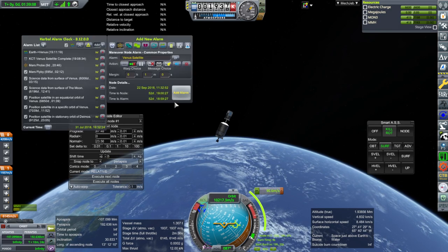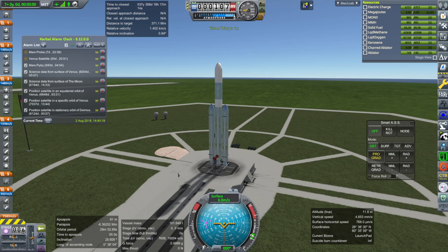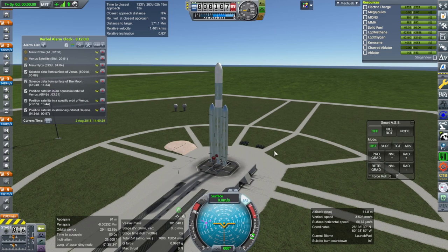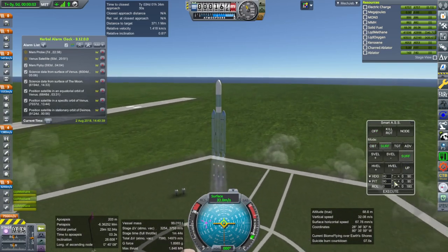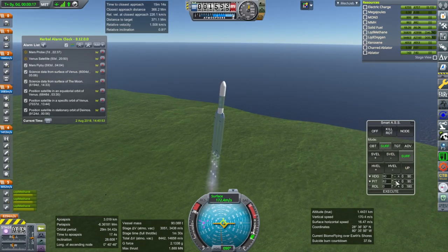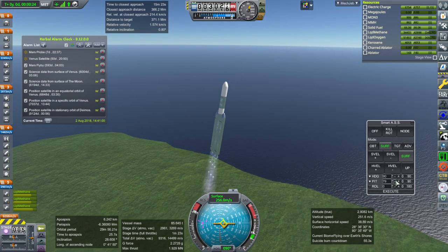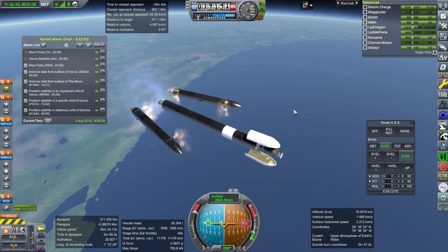Here we go with the Venus surface probe. We've lined up — throttle up, SAS is on. On this one we're lighting all three engines at once, so we'll just turn more vigorously. Ignition and launch — very vigorous. Either way could possibly work better. I'm not sure whether to go for the high thrust-to-weight ratio or the higher ISP by reserving the second stage — it's a toss-up. Separation. Fairing — probably not the best thing to do right there, but anyway — doable. We survived.